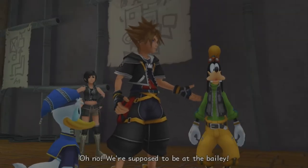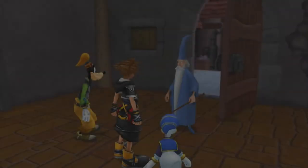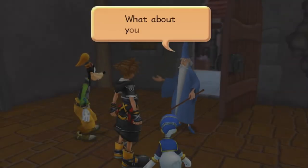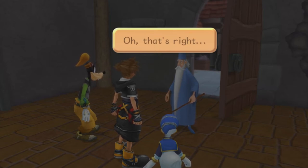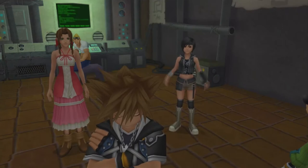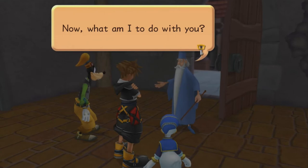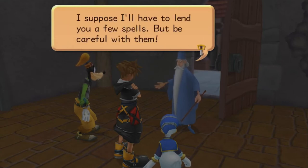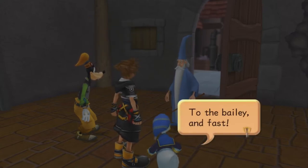We're supposed to be at the Bailey! Merlin asks about our magic — Sora forgot his magic while he was asleep. Merlin will lend us a few spells, but be careful with them. We get the membership card — a rare honorary membership card of the Hollow Bastion Restoration Committee. And instead of a few spells, Merlin gives us one — the Blizzard element.